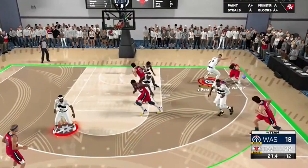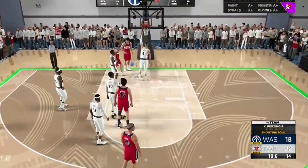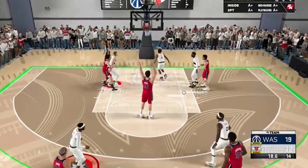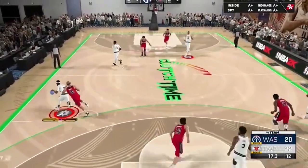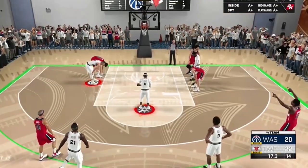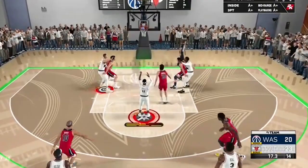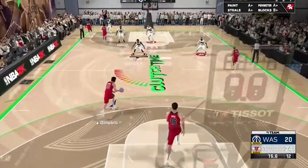They try to get in fast - Wang attacks Porzingis and gets the foul call. He cannot get the shot down. First one is good - cut the lead to three. He makes it a two-point game. They inbound to Mike Conley - they elect to foul immediately. Mike Conley has a good history as a clutch free throw shooter. He hits the first, lines up the second, and hits that as well. Back to a four-point game!